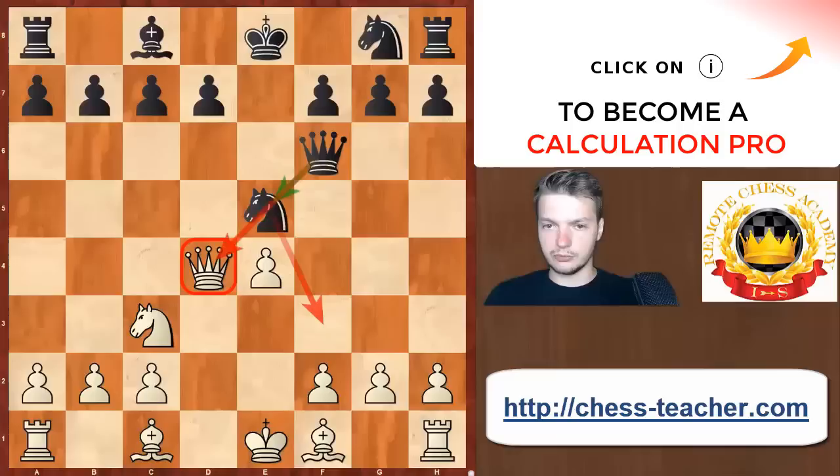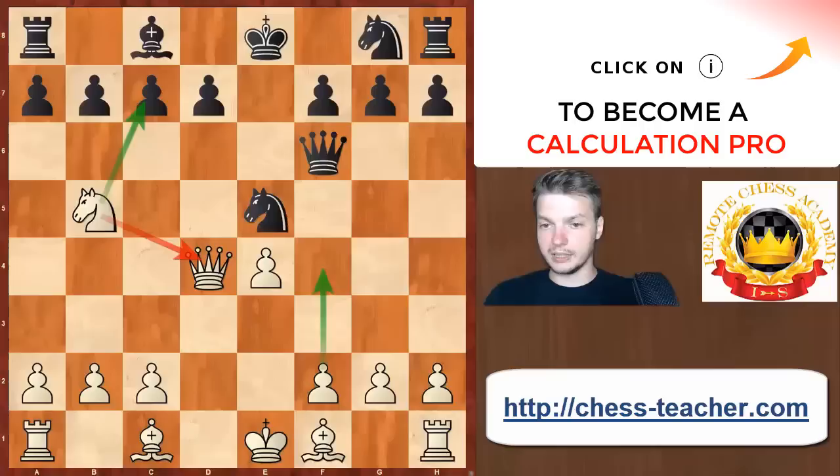But there is a nice refutation to this trick. Instead of Nd5, there is a multi-purpose move: Nb5. The point is that we not only attack the pawn on c7, but more importantly we actually protect the Queen on d4. So the knight plays two major roles — one attacking and one defensive. In the very next move White could play f4 to hit the knight on e5, but most likely Nxc7 is a legitimate threat right now. The game between those two players saw Kd8.